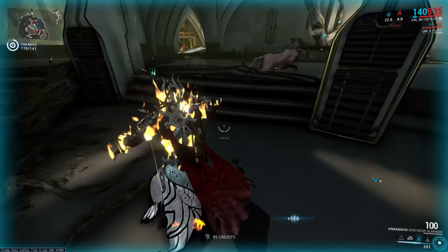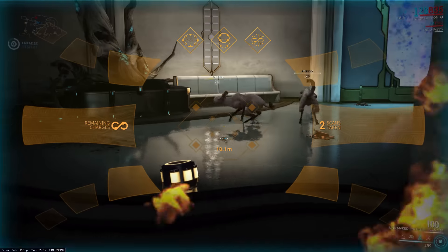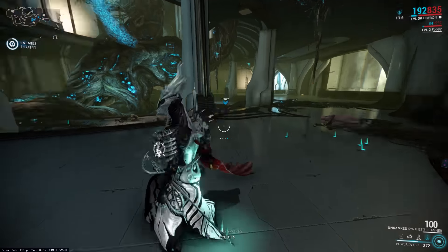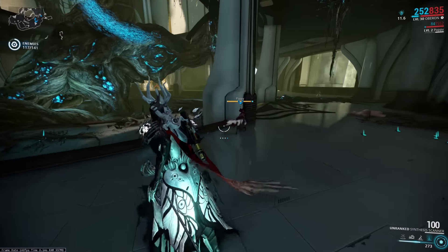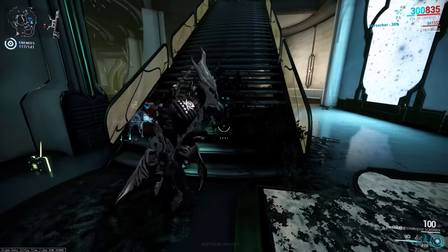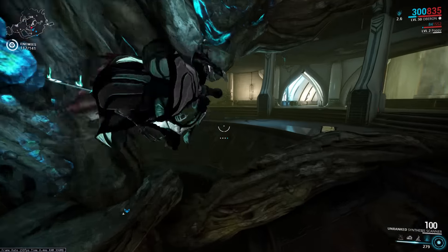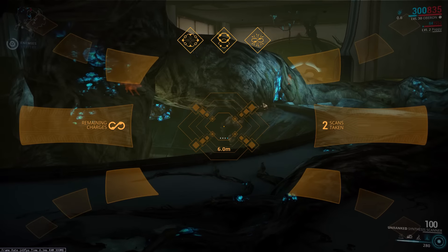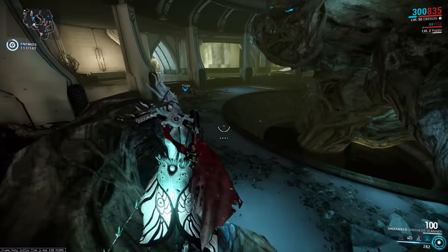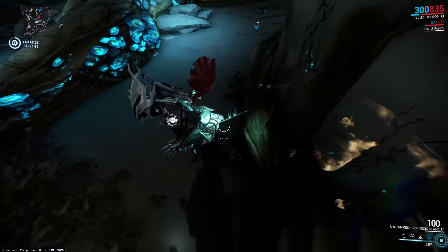You also have instant reload, which is amazing when you're using something like a Sobek or a Supra — skipping that insane reload time is so good. Another buff is two shields, meaning the next hit you take does zero damage plus you gain an extra 150 overshields, which is pretty decent. And finally, it has the ability to create a rare resource out of thin air, so if you're doing something like neural sensor farming, taking your RNG Cat might give you a few extra resources during the course of the mission.